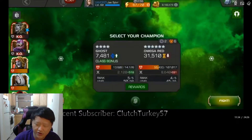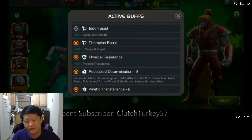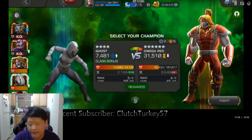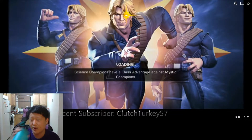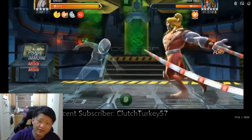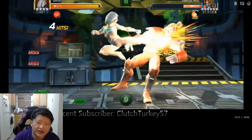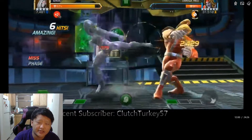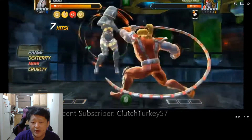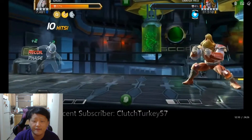I go in with Ghost next, and Ghost works fairly well for Omega Red as long as you're mindful not to go over 10 spores and not to let him trigger death field — once that death field is up it's a bad time. Four-star Ghost takes him to half health. I do a standard two-phase, counter-one-phase counter, building up to a special two, timing it to an intercept.